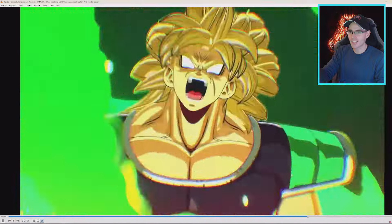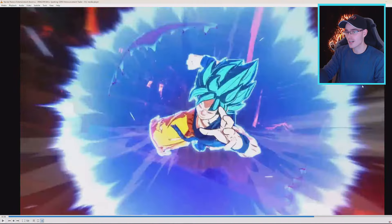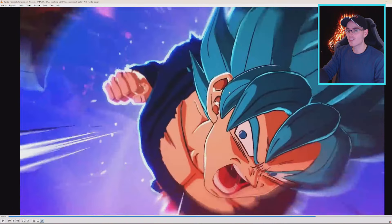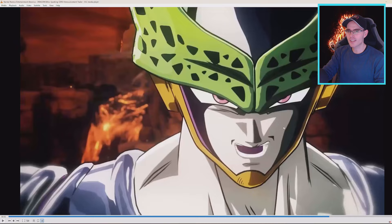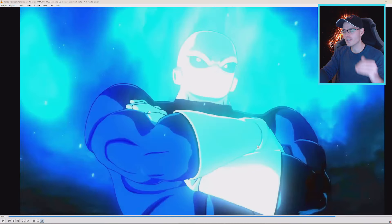When they do the special attacks, the transformations are very different. This is Goku's Dragon Rush attack most likely. One thing we see is that each character, when they do an attack, has these particular cutscenes with different camera angles, which is really cool because it actually showcases the fighter's abilities and gives it a bit more of an epic flavor. If you have Jiren — super duper awesome — he is the freaking boss.